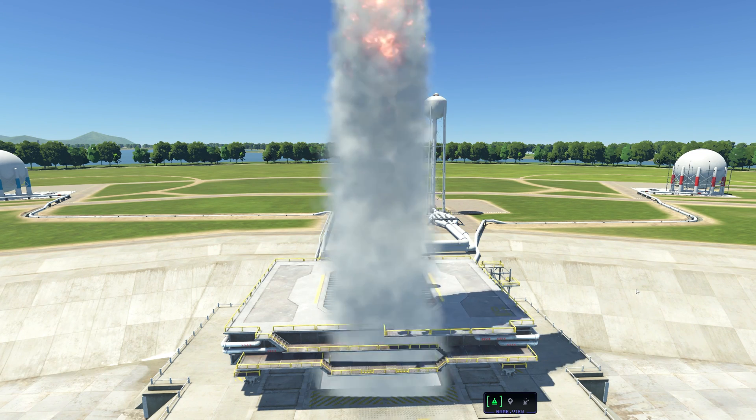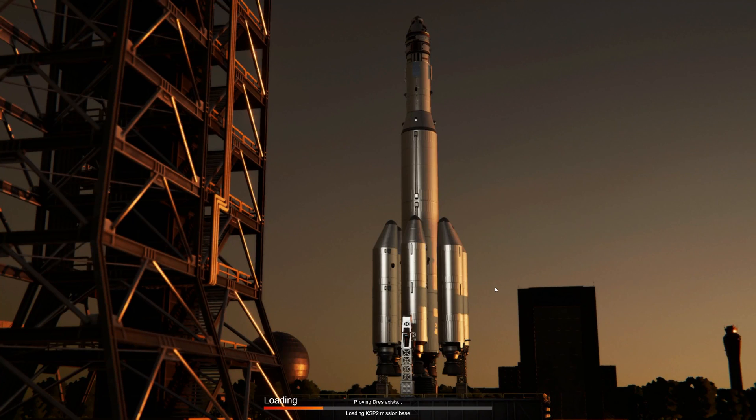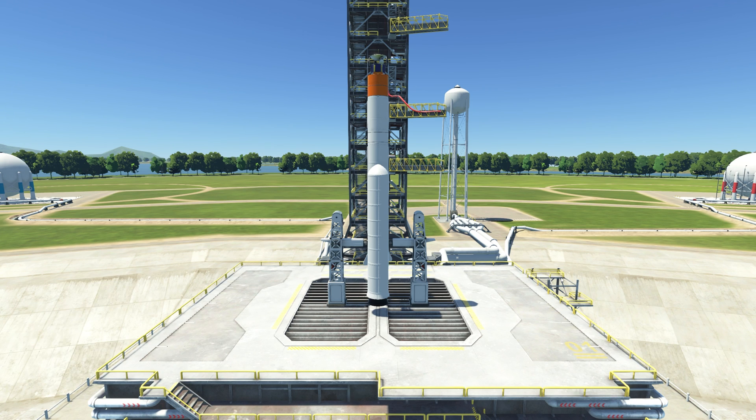I forgot to check my staging, so I reverted back to the VAB and fixed the issues. Make sure to check your staging. This is Explorer 1-2. You can see I painted the top and bottom a little bit and fixed my staging, and now going for take two on launching the Explorer.